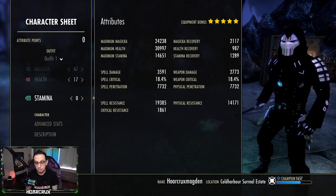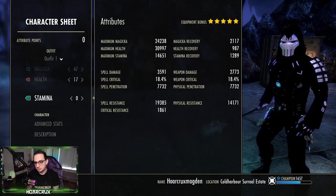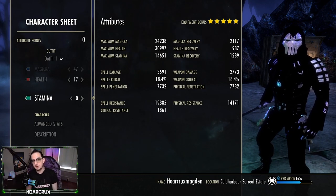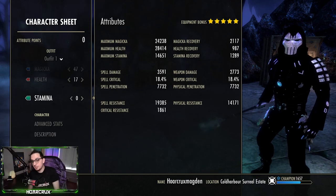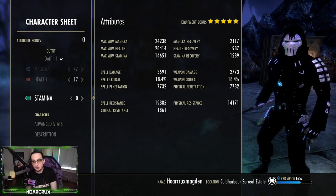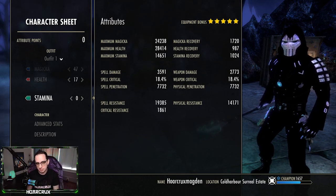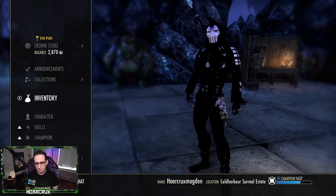On Warden you also have access to major and minor breach — one gives 6,000 spell penetration, the other around 3,000 — so that's 9,000 added on top of Battle Org, which averages around 10k. You end up with around 25–30k spell penetration at all times. That's why the Warden hits extremely hard even though some tooltips seem low — it's offset by that really high spell penetration value.